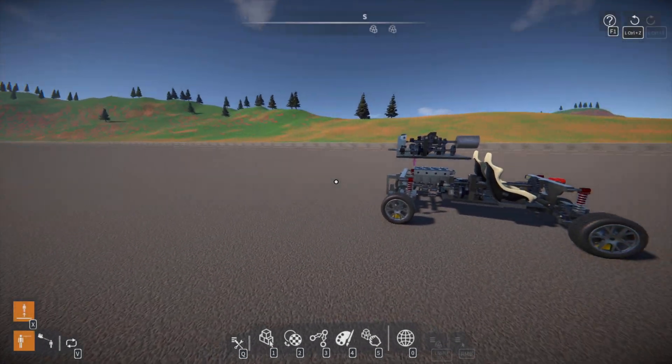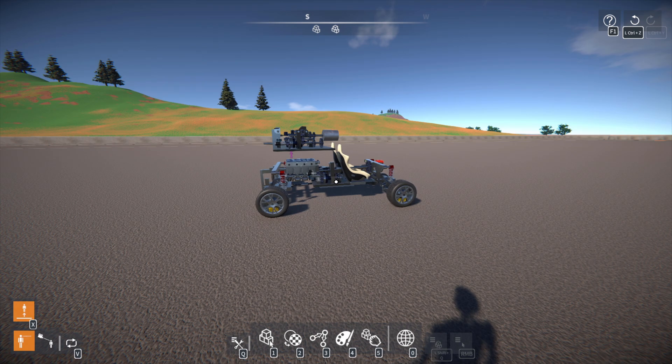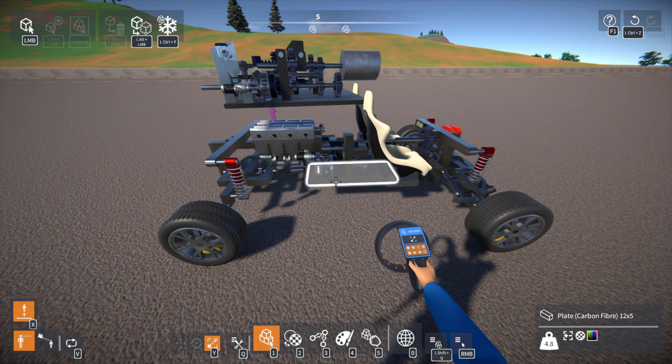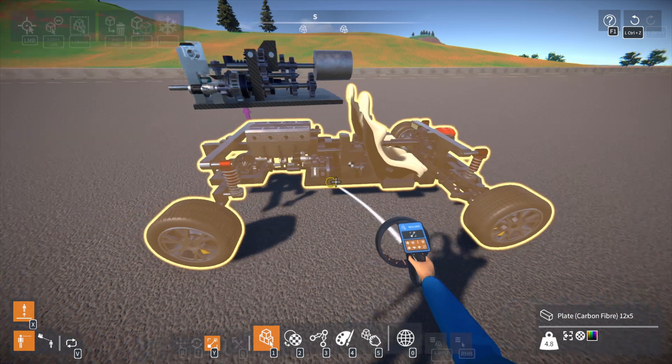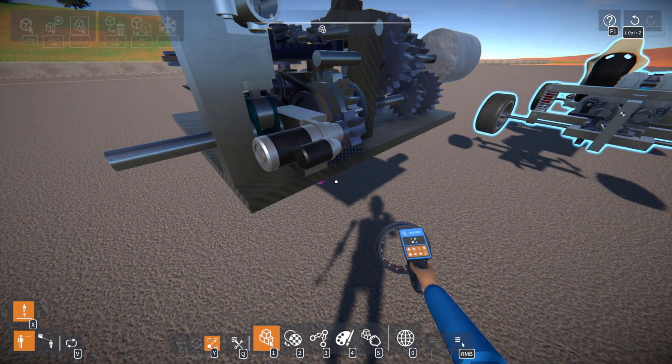Welcome back to Gear Blocks. Today we're going to be taking a look at something we've been building on stream. This car itself is not complete and has a lot of experimental features, however the main one is its transmission — this car is using a three-speed automatic transmission.